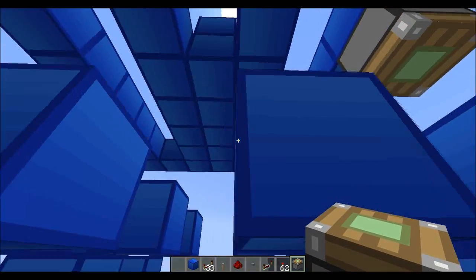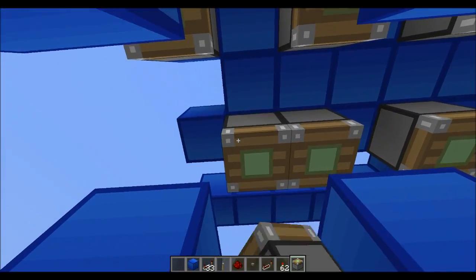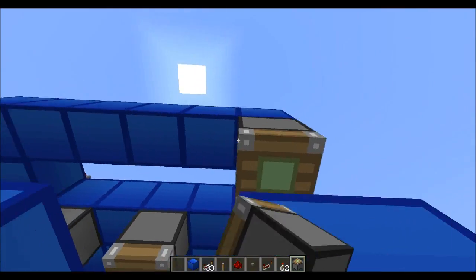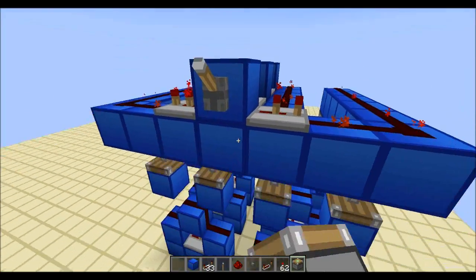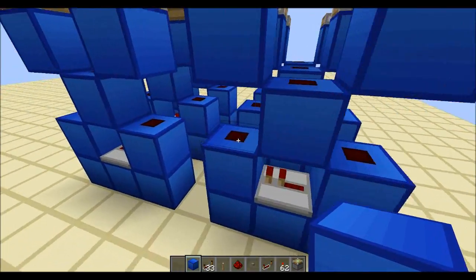Be sure to face them down — just above the blocks we just placed. Now, just retract all the blocks for a moment, then extend. That makes it easier.